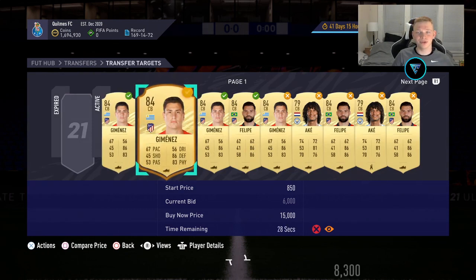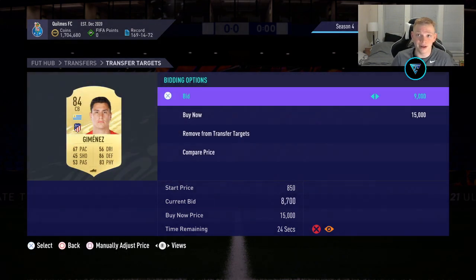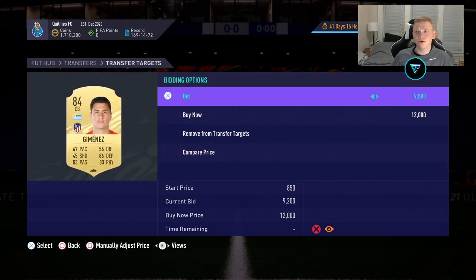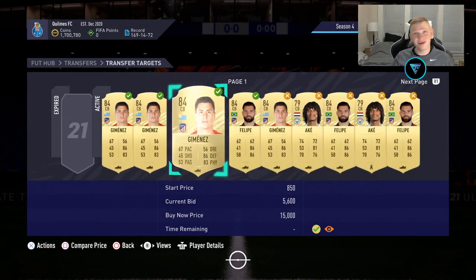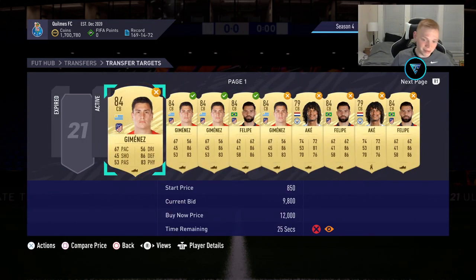People are still bidding on these — up to about 8,000 now, which is a bit unfortunate. I was hoping to pick them up nice and cheap. If it goes past 9,500, I'm probably going to let it go. We'll bid 9,000 on both of these and see what happens. If it passes 9,500, we'll let it go, because selling at 11,000 we only lose 500 on tax — that's not bad. We'll go ahead and bid 9,500. If we get outbid, we'll just let those cards go — not a big deal.